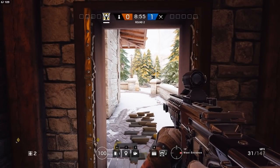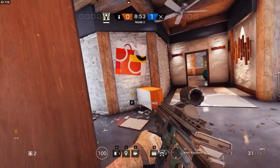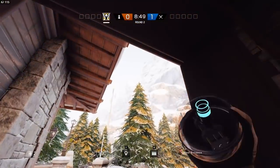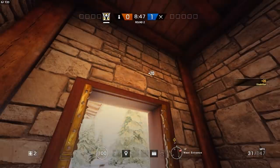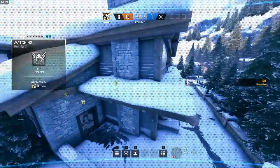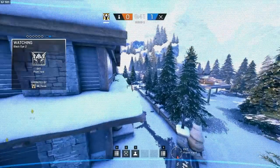For the third camera, you want to go to the west entrance on the first floor next to game room in the bar, and you want to throw it just on top of this tree right here outside. This camera is good for watching West Main, and you can watch game room and that little alleyway too.